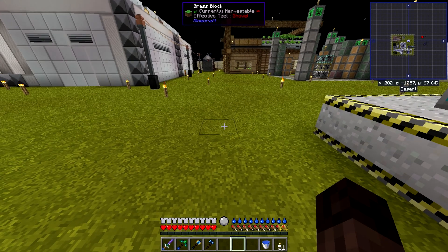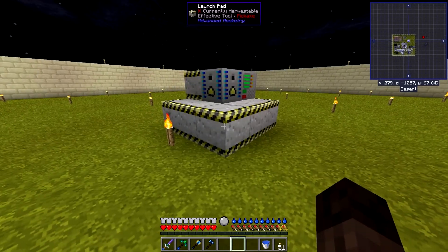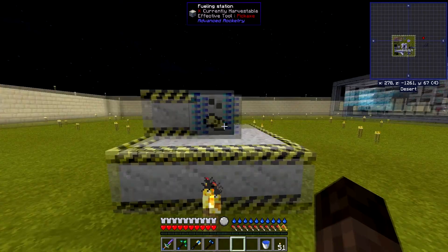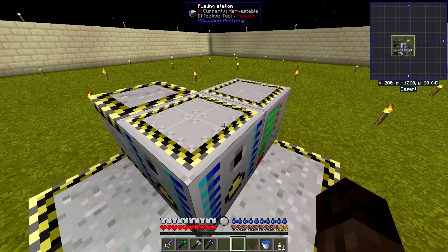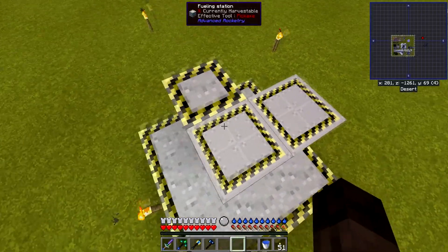And before that, we got our rocket fuel set up. So today, I want to have a look at getting our first launch pad set up and building our first rocket, hopefully. And maybe even looking at doing a quick trip to the moon — I'm not sure how we want to go about doing that.